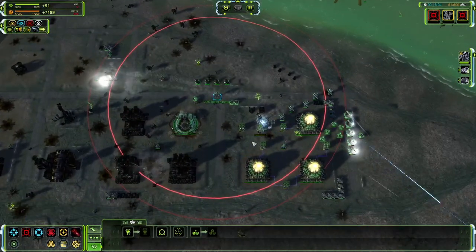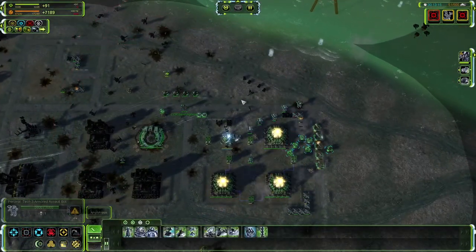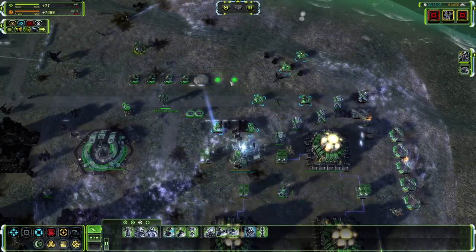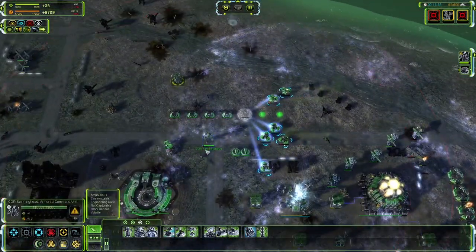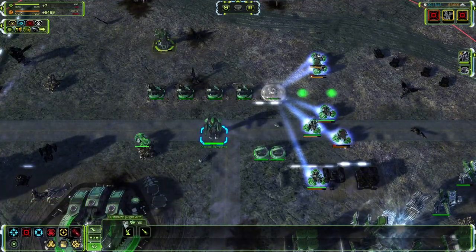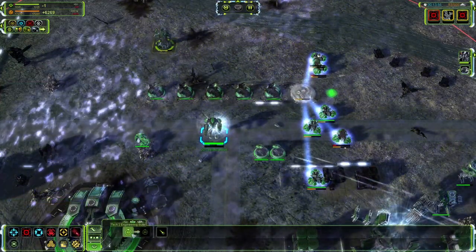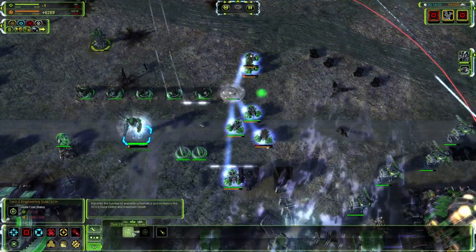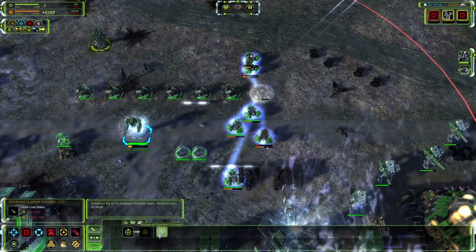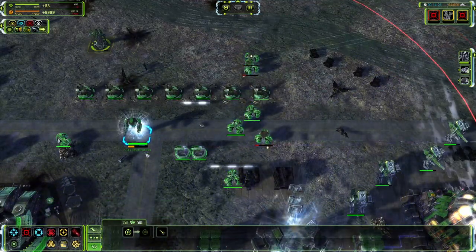Our base is taking a beating and our shield generator is down — we need to amp up our defenses. The ACU has three upgrade slots: left, middle, and right, each with specific upgrades. However, tier 2 and tier 3 upgrades are almost always chosen, meaning other upgrades rarely see the light of day. That's because the ACU is a construction powerhouse — significantly better at building than tier 3 engineers, but limited to one unit. And if it's destroyed, well — you're gone, and three hours of your life are magically gone.